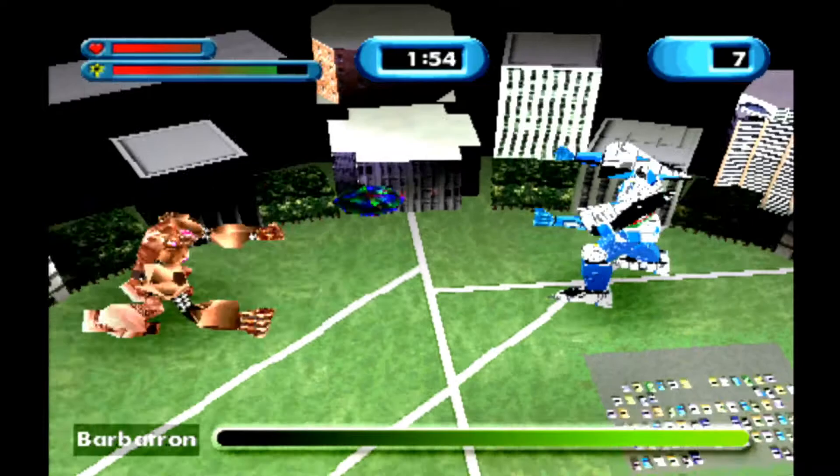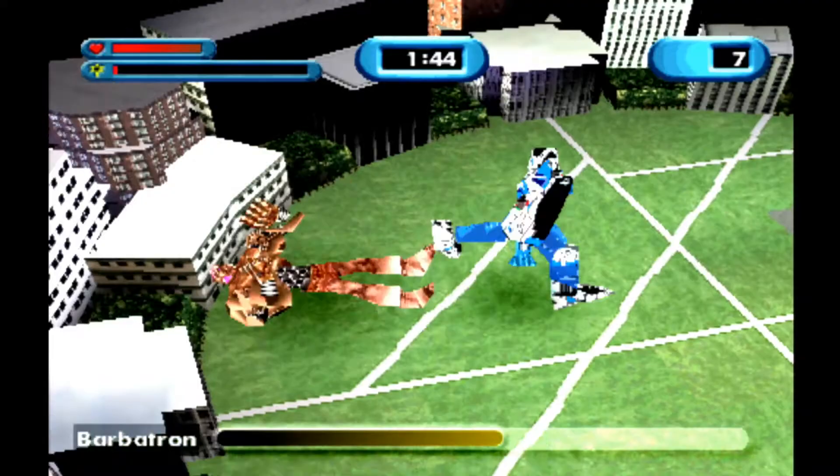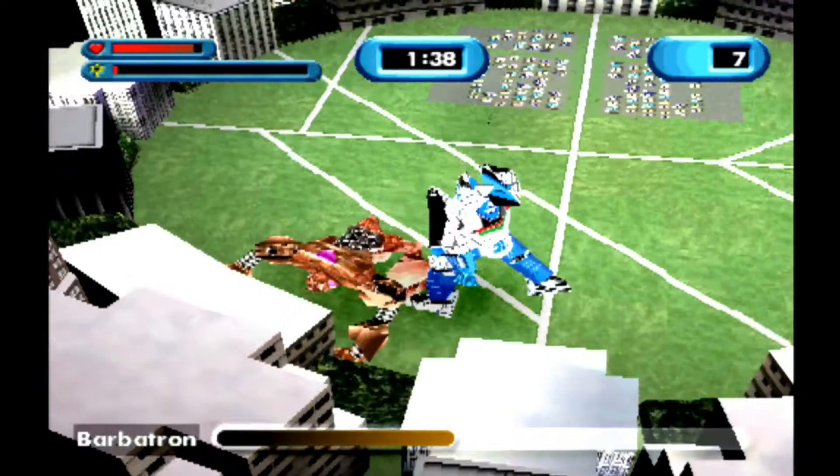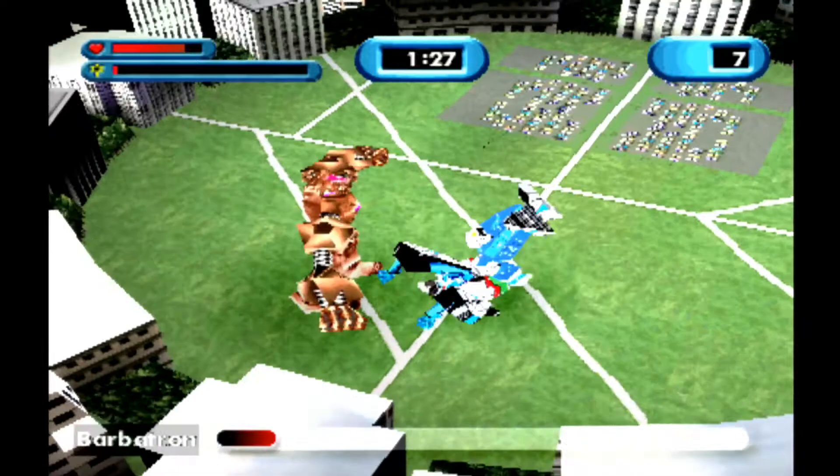The game automatically chooses which Zord we'll be using based on which boss we're facing, and each Zord has a couple of special attacks mapped to the L1 and R1 buttons. Both of the blue Megazord's attacks are straight projectiles, which isn't great. Oftentimes the straight projectiles will pass straight through the enemies without hurting them, which is very frustrating. Luckily the later Megazords have much better special attacks that are almost guaranteed to hit — but not the blue Megazord. When we're out of special move power we're just gonna smash circle to kick it; that's all we do really for all of these bosses.